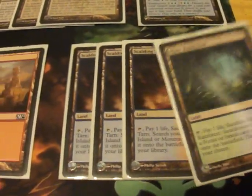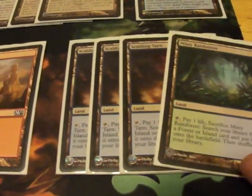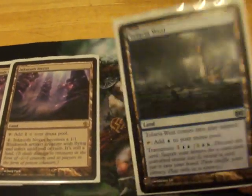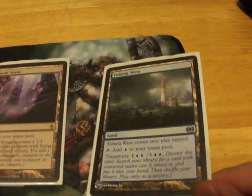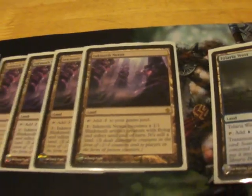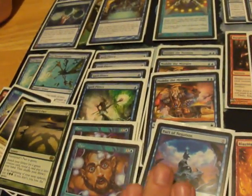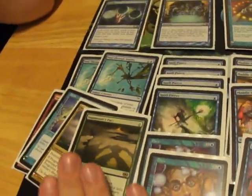You only need one. Again, this is another money issue — I don't have a fourth Scalding Tarn, so I run three and a Misty Rainforest. The Inkmoth Nexus we've covered. I do run a Tolaria West because you can transmute it for a Nexus, the Mountain for purposes of casting Blasphemous Act, or one of the two Pacts. So you can either help protect the combo or help assemble the combo.